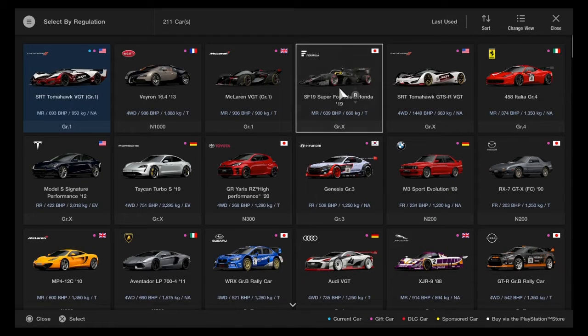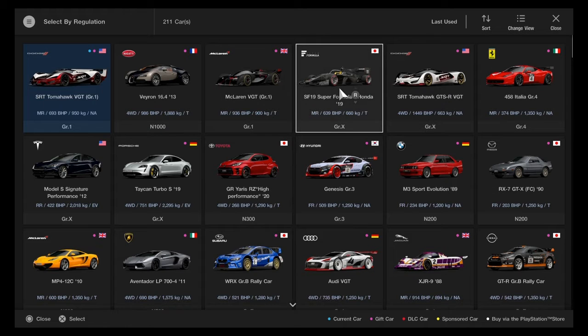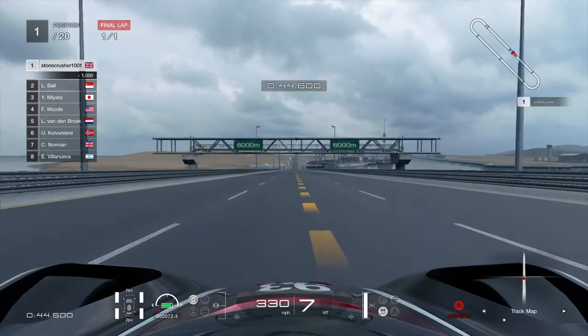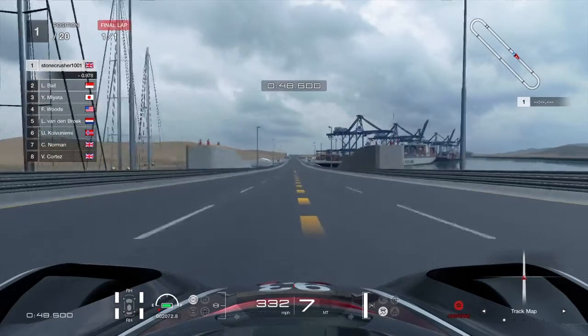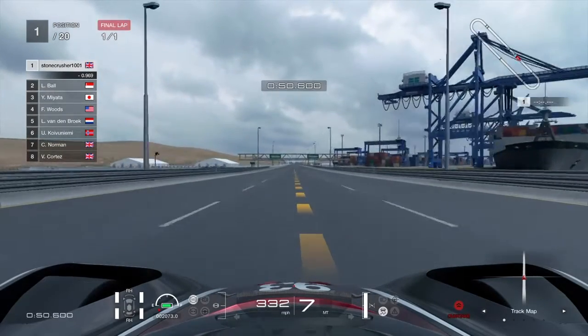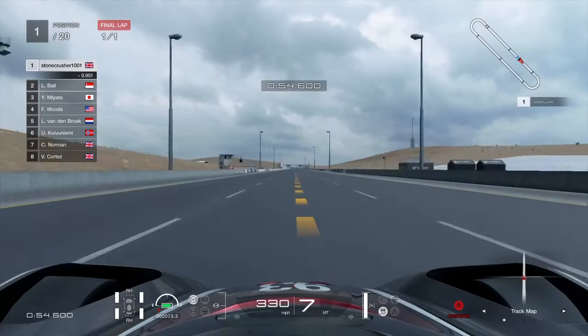Next we are going to be testing the Dodge SRT Tomahawk Vision car. This is the mid-range Tomahawk Vision car. As you can see, the mid-range Dodge Tomahawk Vision car has a top speed of 330 miles an hour.